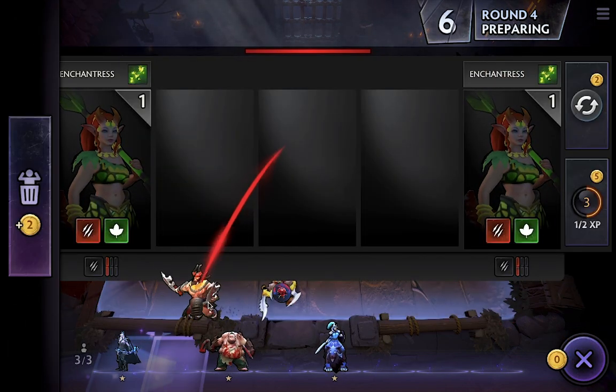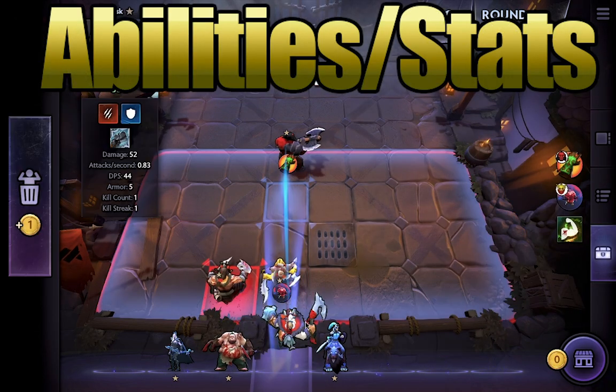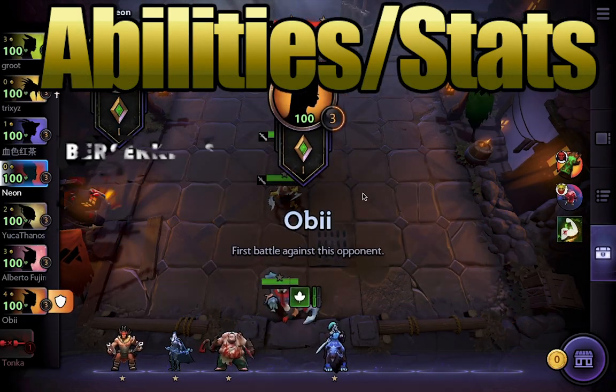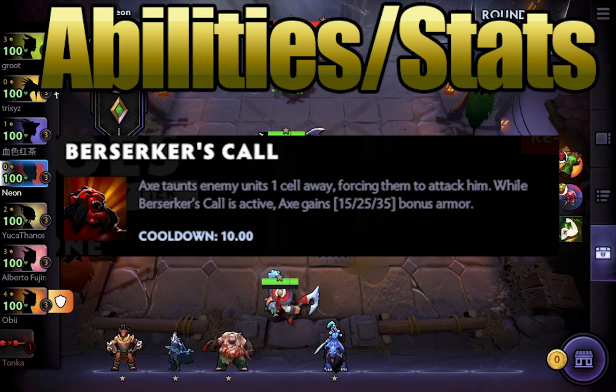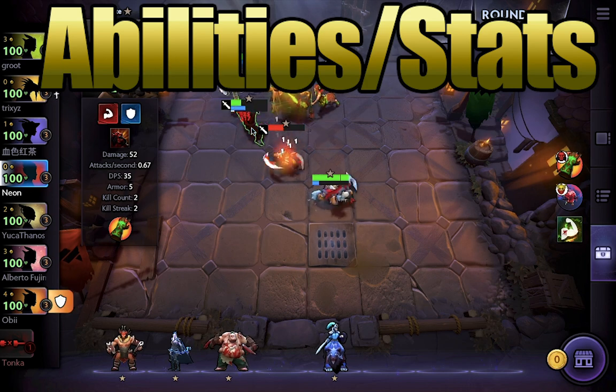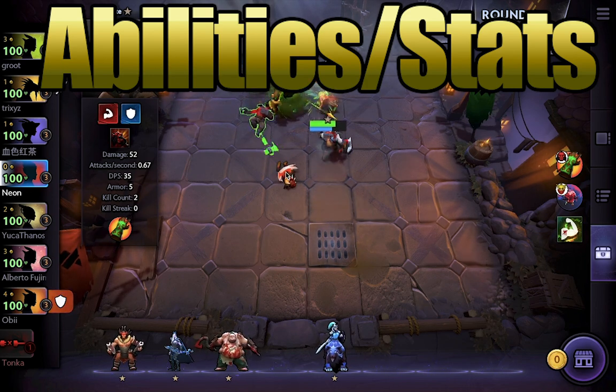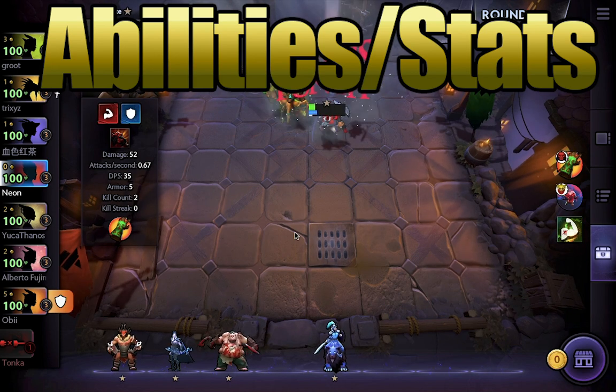Next, let's talk about abilities. Every unit has an ability. Axe, for example, has an active ability called Berserker's Call, which forces enemies nearby to attack him, allowing him to tank hits for his friends. One thing to note is that every cast ability like this happens automatically as soon as he gets enough mana to use it and there's a valid target.